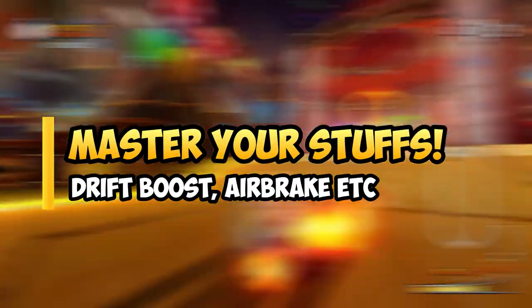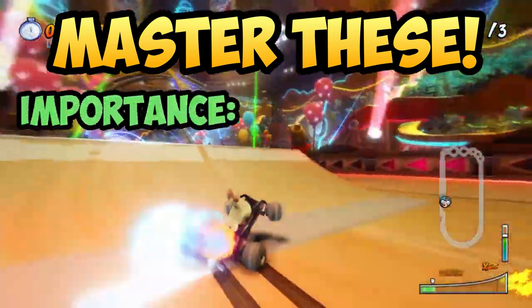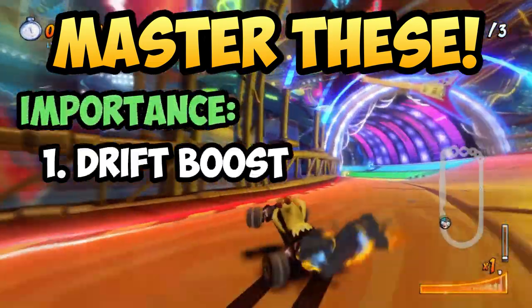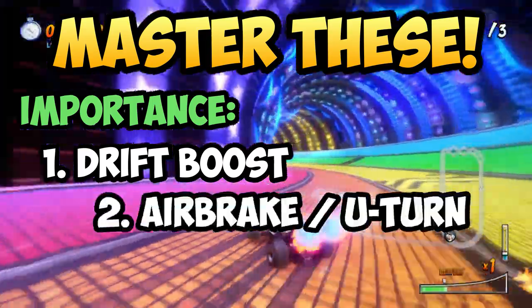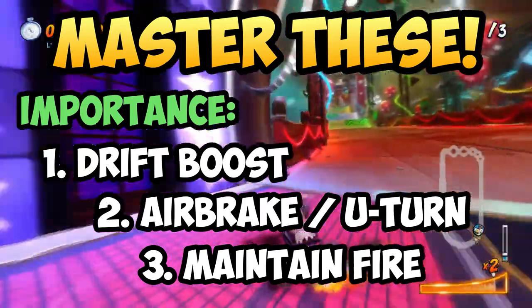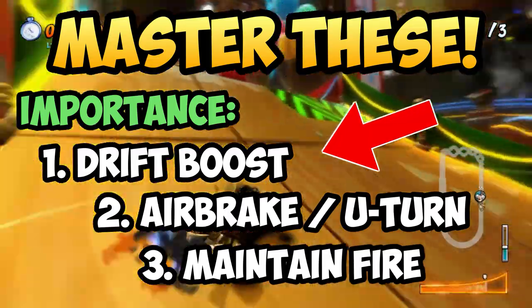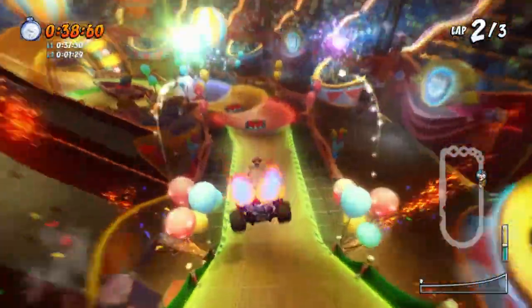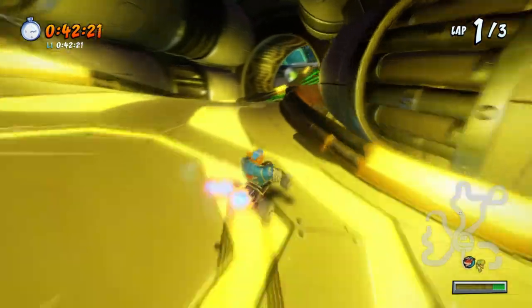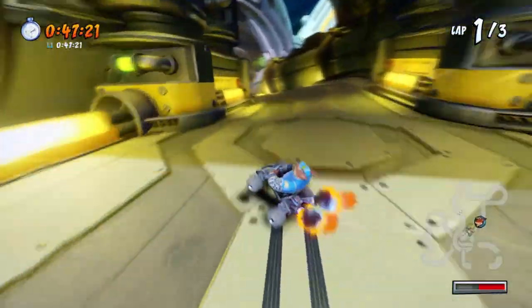At number 3, we have mastering the basic and advanced mechanics of the game — one of the most important parts of CTR. In order of importance, the advanced mechanics you should master are: first, drift boosting; second, air braking or u-turning; and finally, maintaining blue and sacred fire. Drift boosting is the first thing to focus on because it's not only the easiest to learn but one of the most powerful skills in CTR. By mastering it first, you'll be open to learning equally important skills like air braking and maintaining blue fire.